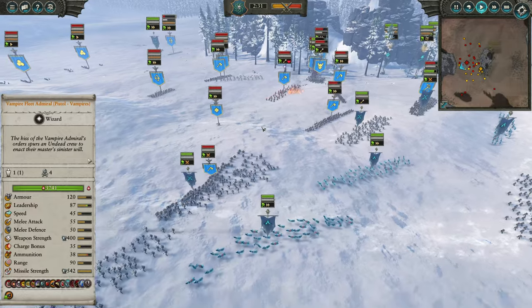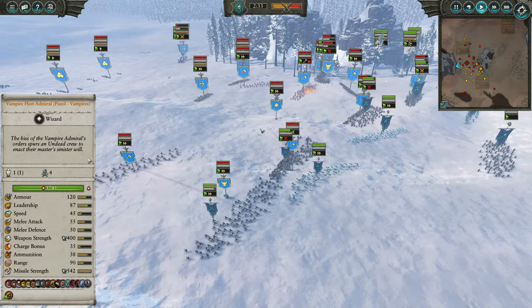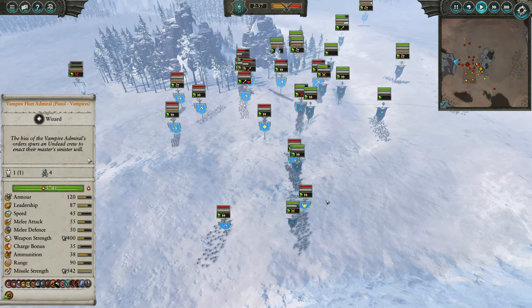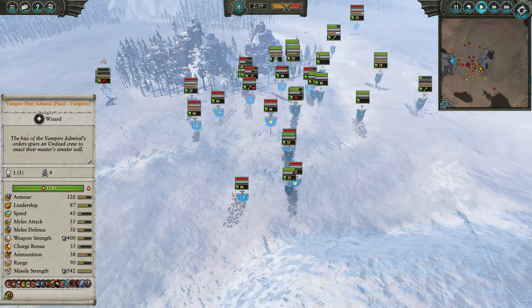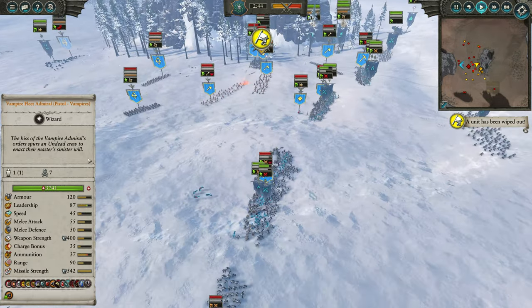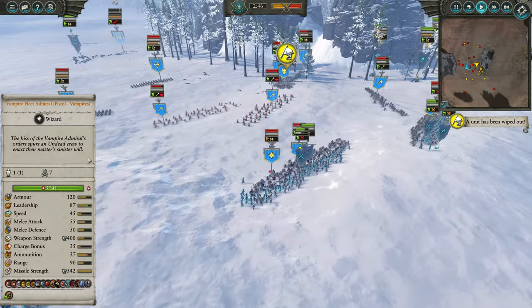As the Dwarfs advance, we're just going to get in a nice engagement across the line. Generally it would be better to not blob these units, but given the map constrains us to a narrow space, there's not really a lot of opportunity for flanking, so you just blob in and hope for the best.